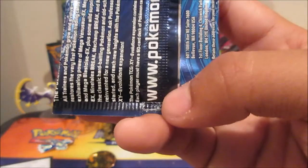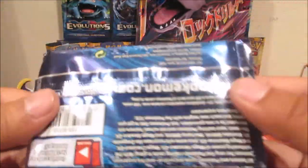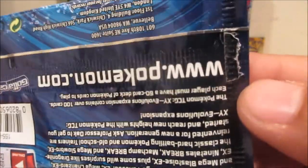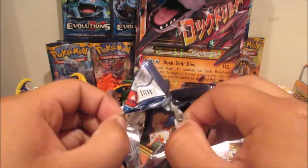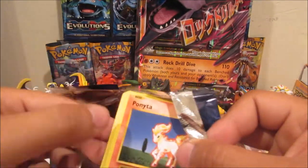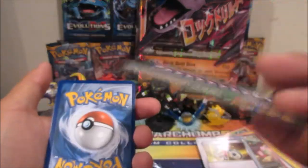Oh — I don't know if you guys can see this, but I think the pack has already been opened. It feels really thin. You see that? It's glued. I thought this was only happening to singles and triple blisters, but I think it's happening to every other item they sent to Target. Who knows.